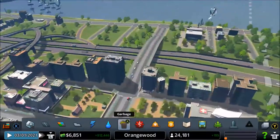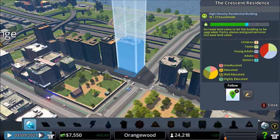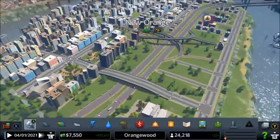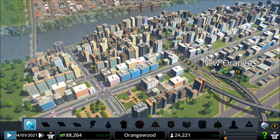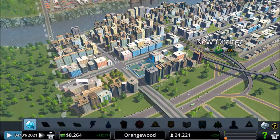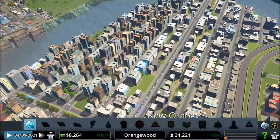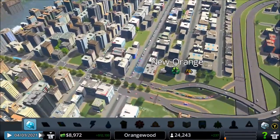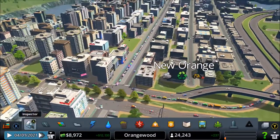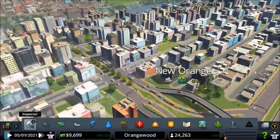Damn, look at these apartment buildings! What level is this thing? It's already like level three and a half - that's pretty cool. This building's already level three. I'm seeing some pretty good buildings here. Oh wow, look at our traffic - that's pretty big! There's a pretty long traffic line.